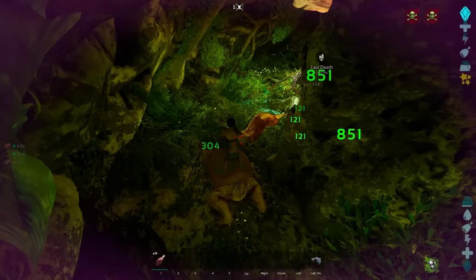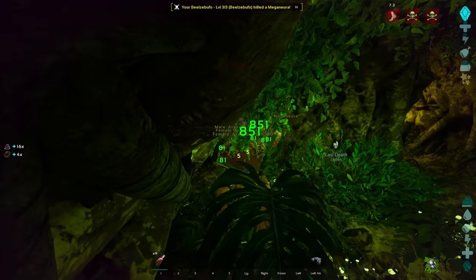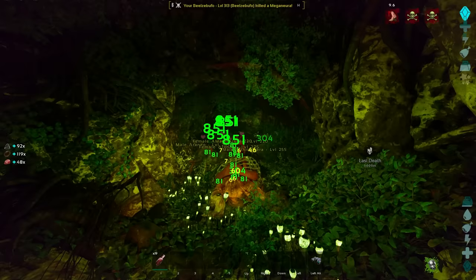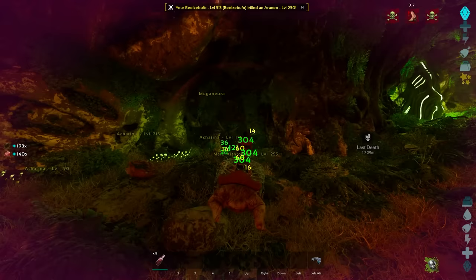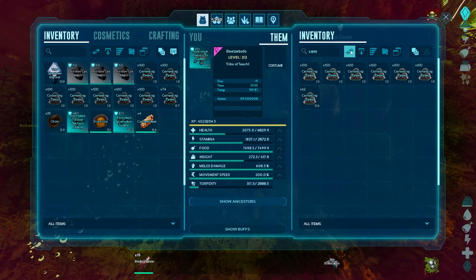Notice again, slowly moving into this room. There's a ton of stuff around this corner so we're going to let them back us up here and we're just going to slow backwards. And you're slowly going to kill these things. We're going to take this out. And we're getting a ridiculous amount of cementing paste. Check this out — look at all the cementing paste we've gotten down here.